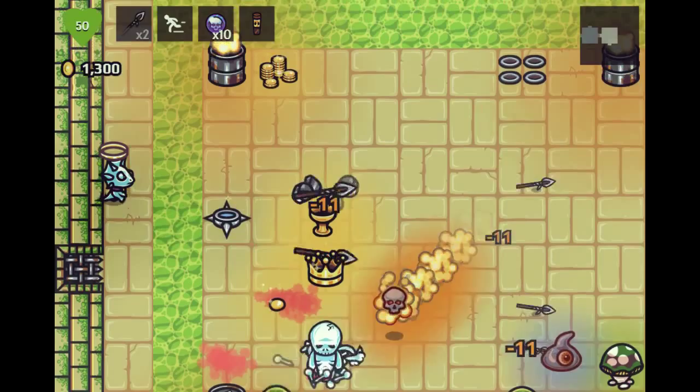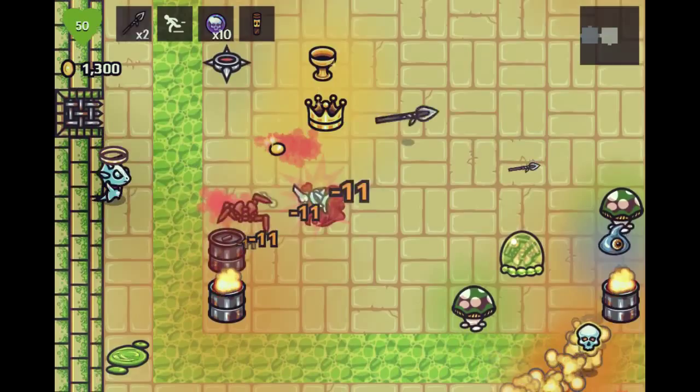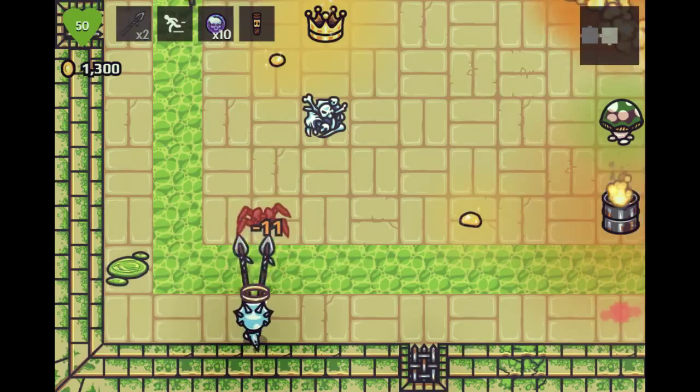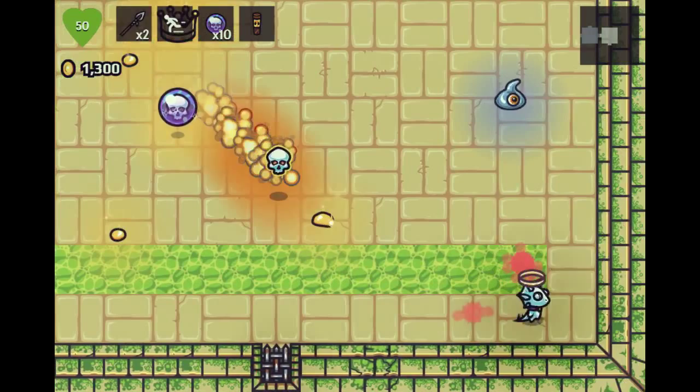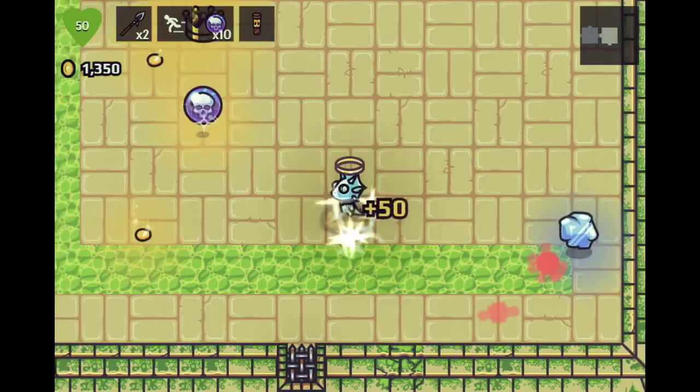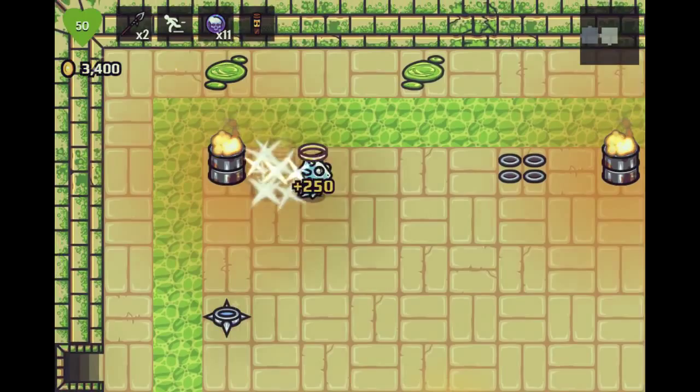Try to take out these facehuggers from afar — it's very easy. I should kill you before I come over there. There's a lurker over here — we killed it, that was actually surprisingly easy. I think we're doing more damage than we normally do. Don't get frozen — one facehugger left, that's it. Pretty solid. We cleared a room without taking damage.